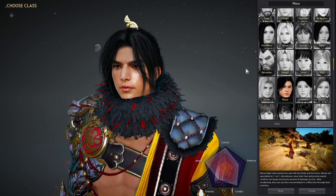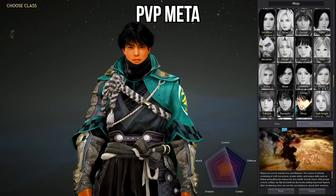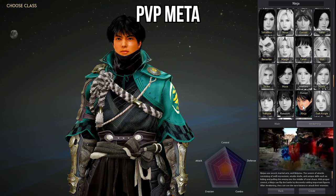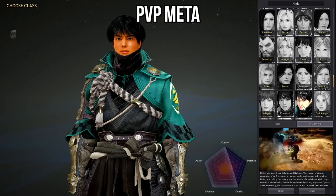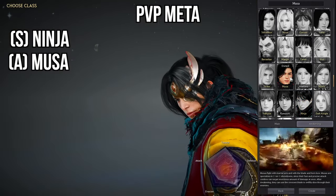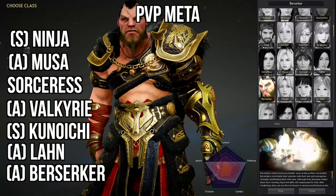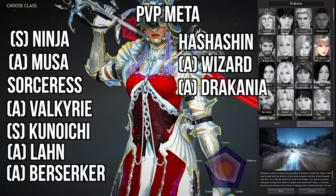Next up is the meta in PvP. These are the classes that excel in various forms of PvP. You definitely want to be thinking twice before you decide to engage on one of these classes, as they can have a lot of punishing skills in their toolkit to not only outmaneuver you, but also take an edge in player vs. player combat. So this would be classes like the Succession Ninja, the Awakening Musa, both forms of the Sorceress, Awakening Valkyrie, Succession Kunoichi, Awakening Lahn, Awakening Berserker, the Hashishin, the Awakening Wizard, the Awakening Dracania, and the Succession Witch.